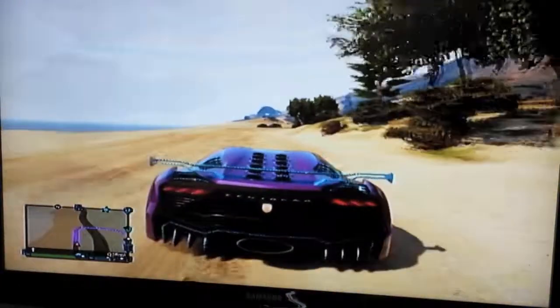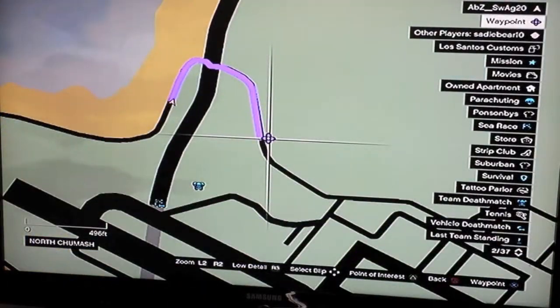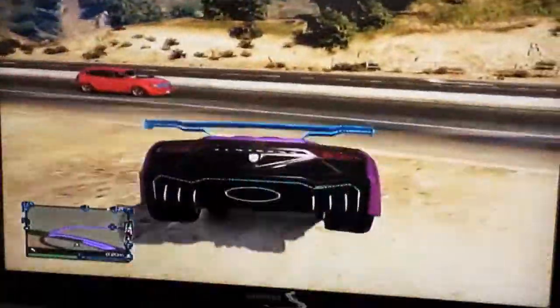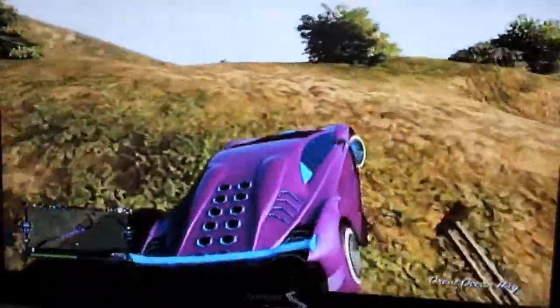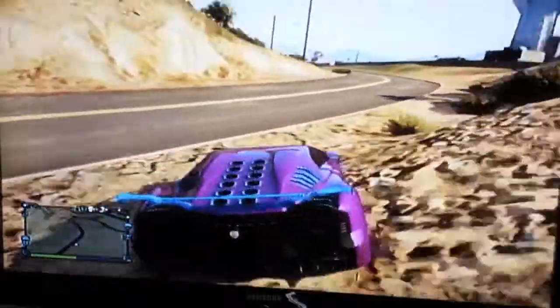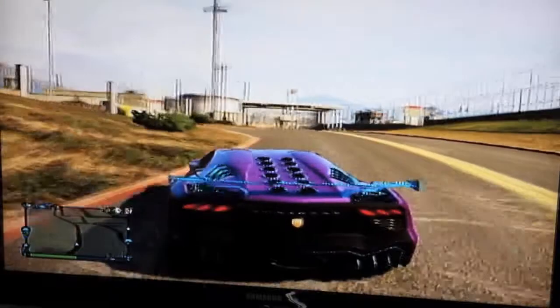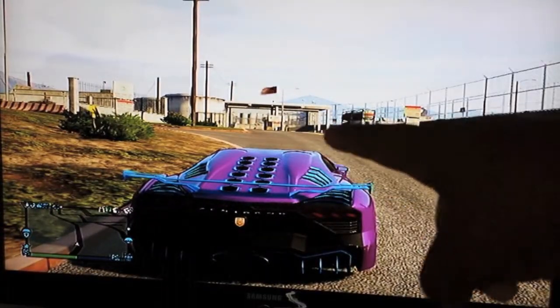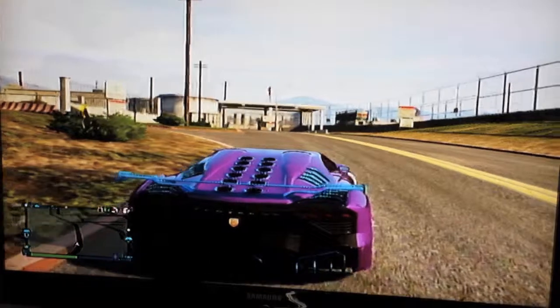First, what you want to do is set this waypoint right over here and go to that waypoint — just go this way. As soon as you get here, it's the multi base. You'll see that thing right there where I'm touching.